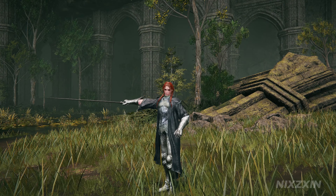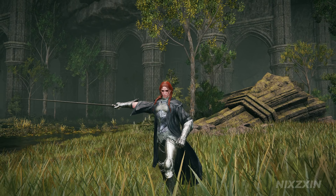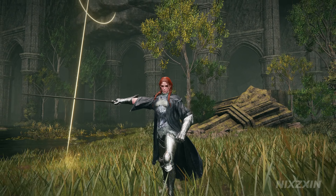Now there you have it. Malady and Wing Stance make such a deadly combo — this is definitely an all-rounded weapon for any purpose. I hope you find this guide useful. Please leave a like and subscribe for more content like this. Thanks for watching and see you next time.